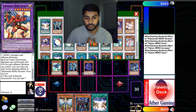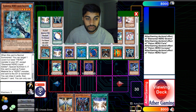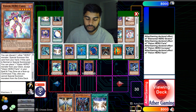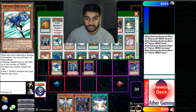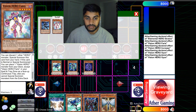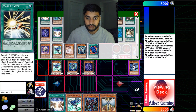I'm not sure if I can reborn Shadow Mist right now. Only way is to get Solid Soldier on board, but I don't think I can do that. So we'll just use Shadow Mist's effect — Shadow Mist is going to grab us a Stratos for next turn. Then we're going to use Vion's effect: banish one we're not going to use, and add Poly to our hand. We got Poly.